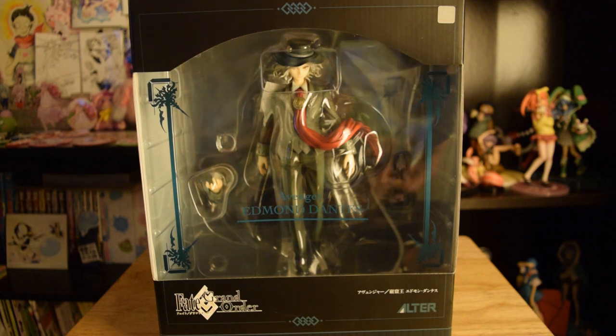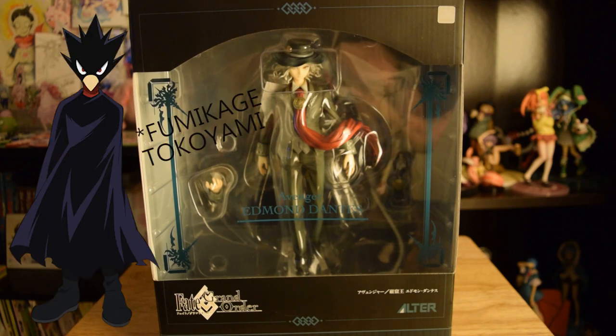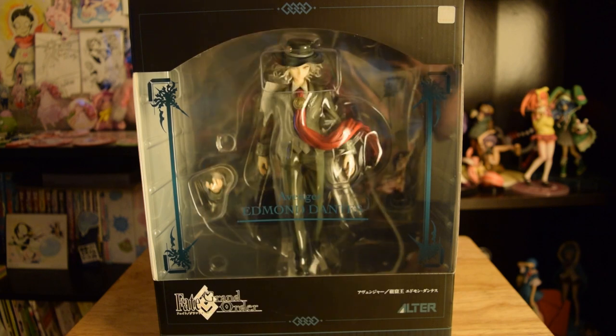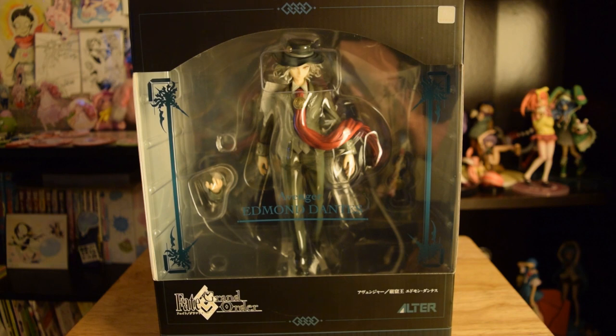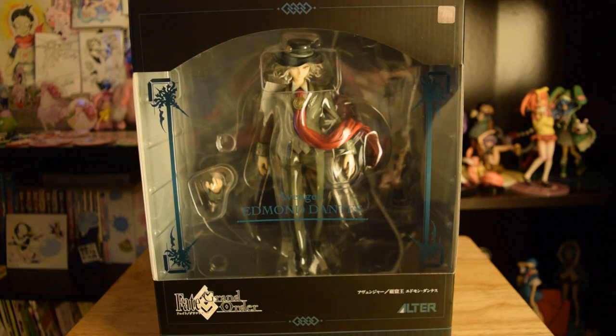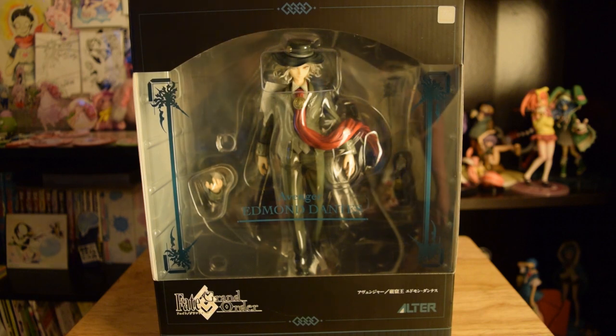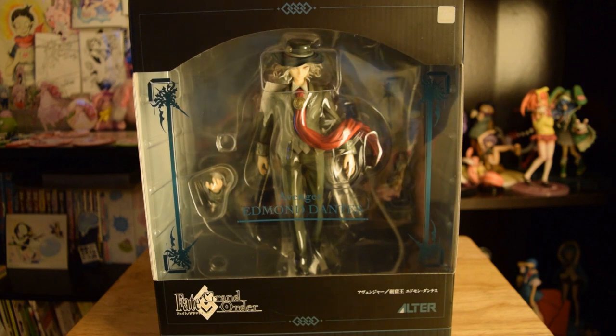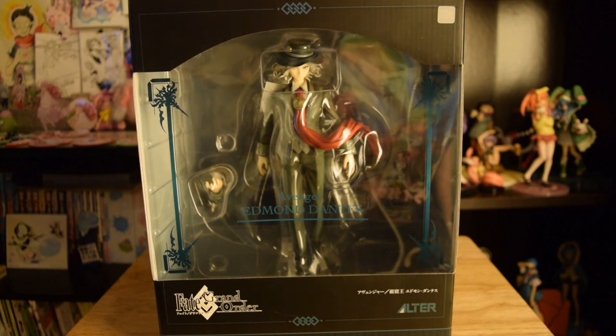He reminds me — he's like the king of edgelords in my opinion. You know people call Tokoyami from My Hero Academia an edgelord, and there are a lot of other edgelord characters, but to me Edmund is the king of all edge, king of all darkness. He has a lot of quotes about hating everybody. He's a real cool dude, at least from what I've seen in the game. I've never owned him as a servant — I need to get him, but he's really hard to get. If any of you play FGO, you know how hard it is to get a five-star.